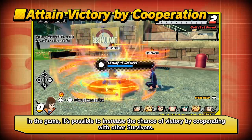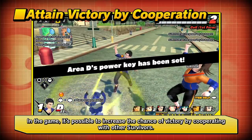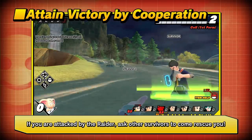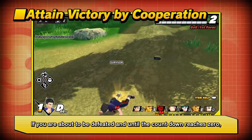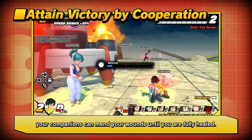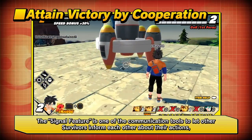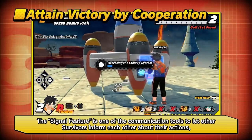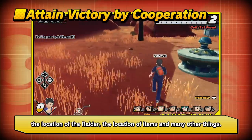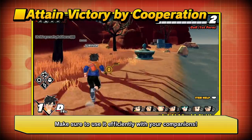In the game, increasing the chance of victory through cooperation with other Survivors is essential. If you are attacked by the Raider, ask others to come rescue you. If you are about to be defeated, your companions can heal your wounds before the countdown reaches zero. Don't forget to communicate — the signal feature lets Survivors inform each other about their actions, the location of the Raider, the location of items, and more. Use it efficiently with your companions.